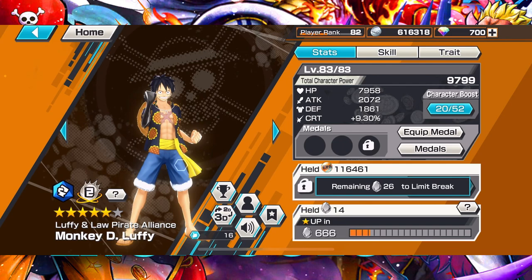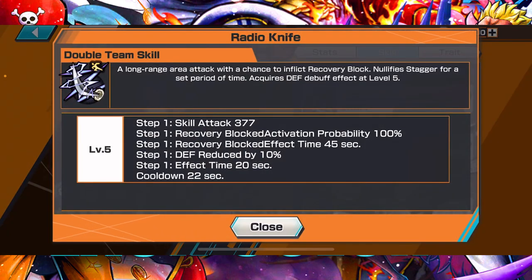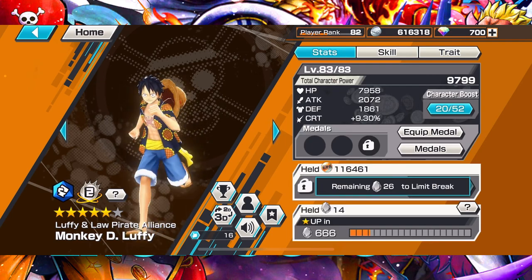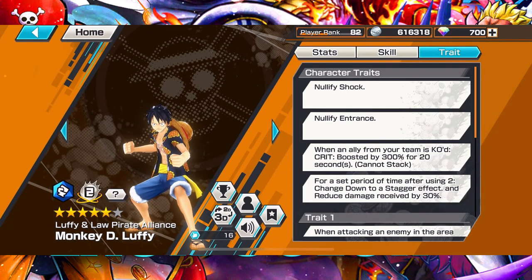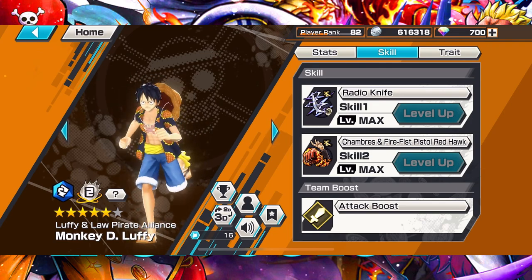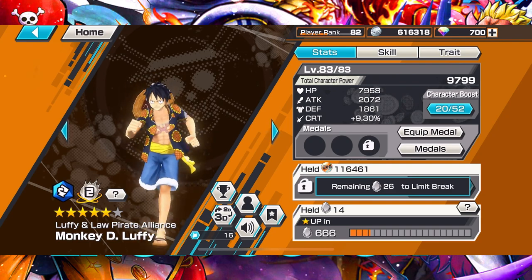For number five blue I have Luffy. It's been a minute since he came out but he's still goated. His anti-heal is really helpful against defenders and even attackers like Akainu or Roger. His Shambles is also nice, though it sometimes glitches and doesn't hit. Overall he's still meta, one of the best blue attackers, and the anti-heal makes him really nice alongside Young Doflamingo.